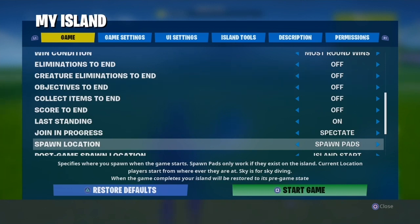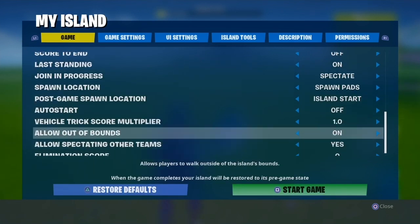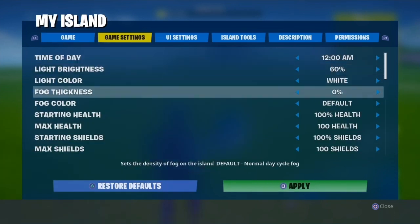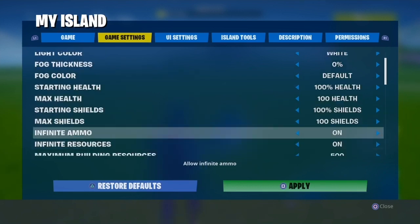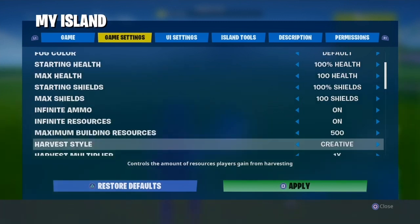If you put spawn locations to sky, people won't spawn where the guns are. Auto start: if you want that on for your rounds you can turn it on. Allow out of bounds and the rest of those settings don't really matter. Starting health you can set wherever you want — I personally like everyone starting at 100 health. Infinite ammo and infinite resources are up to you.